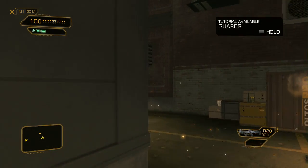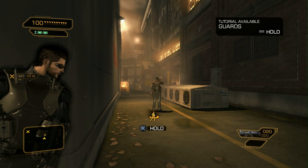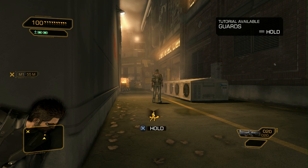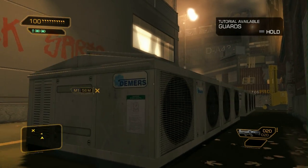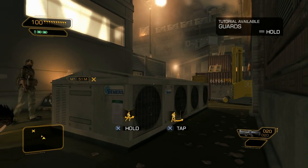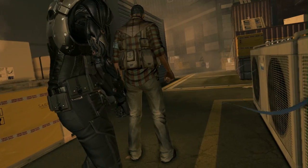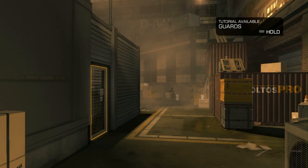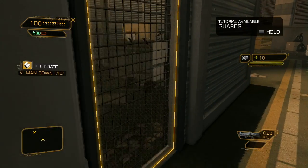Our first two playthroughs focused on showing off combat and stealth. Deus Ex Human Revolution also rewards you for taking the time to explore and discover alternate paths. Pritchard mentioned a roof access in his briefing, so let's try to get inside using it. Again, we'll need to take care of that sentry, so we'll use another takedown. Let's hide more carefully this time, just for fun.